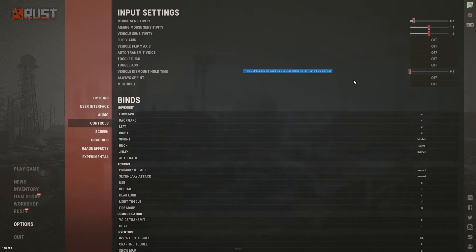Controls are mostly personal preference — you can copy mine as inspiration but keep in mind my binds are a bit unconventional, like having crouch on spacebar. For mouse sensitivity, ever since the combat update I recommend a somewhat higher sense. I play 1200 DPI with about 0.2 in-game. For Aiming Mouse Sense, I actually set mine through the command console rather than the in-game slider, so although it shows 1.0 in the menu, mine is actually around 0.2.